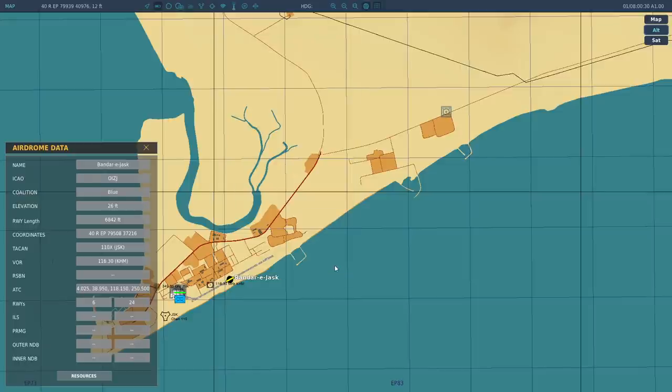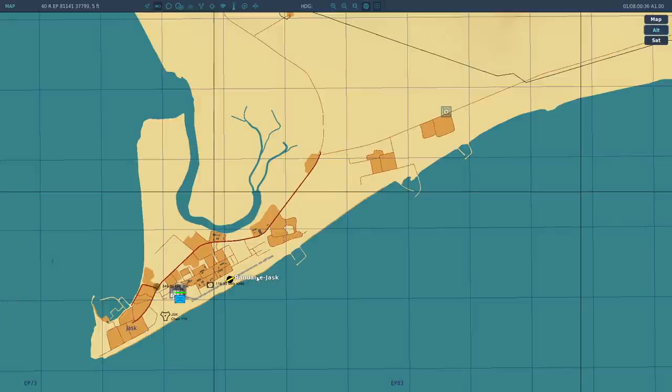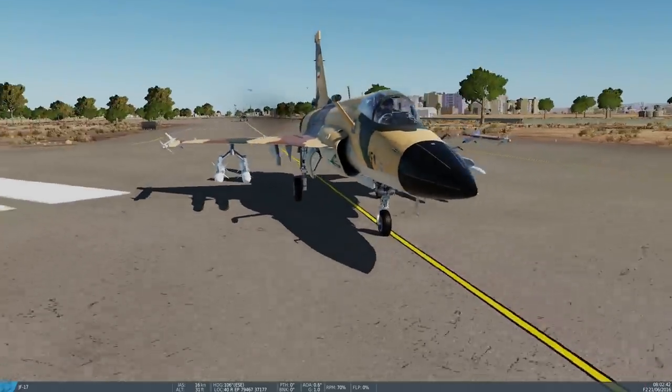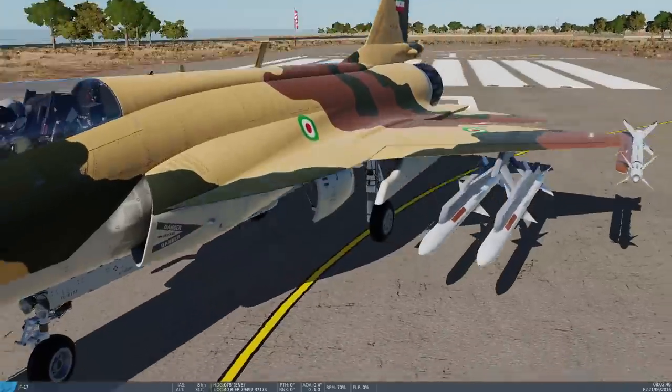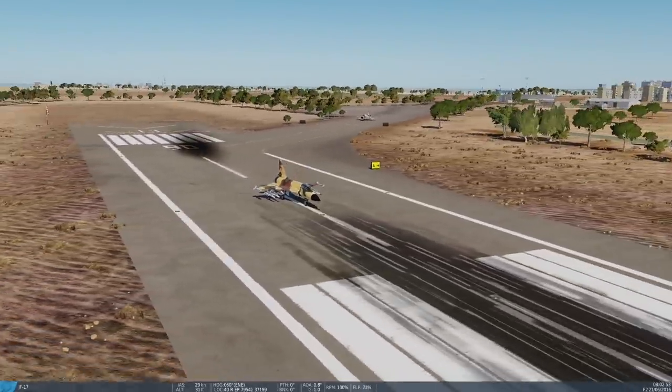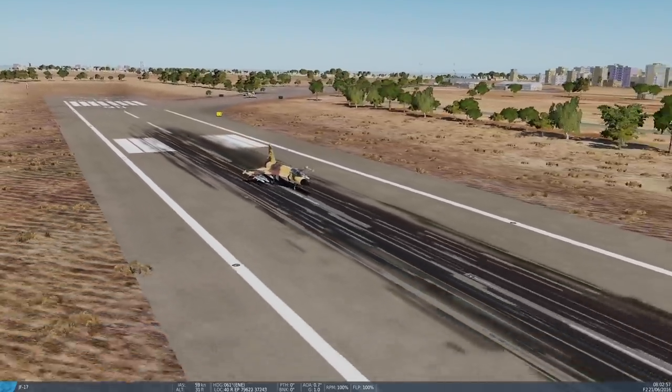Hit okay there, then close the airdrome data window. In about 90 seconds, two JF-17s will take off from Bandar Jask with weapons on — programmed through the normal trigger system. The resource system affects AI: if AI is spawning there and there are no aircraft in resources, they won't spawn. If there are no weapons there for them, they'll spawn with no weapons on. I've configured these JF-17s in the mission editor to have tanks, but there are no tanks in the warehouse, so they're taking off without tanks.